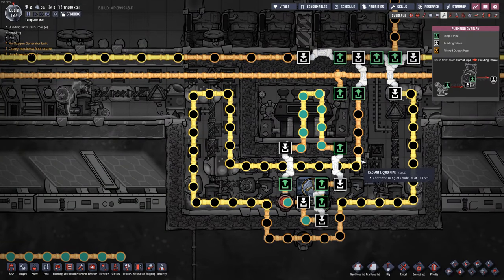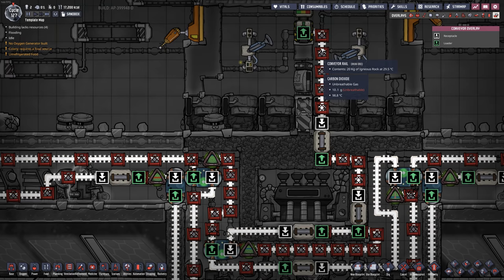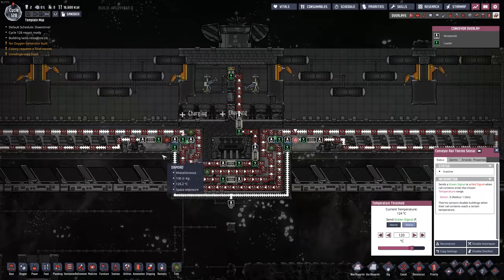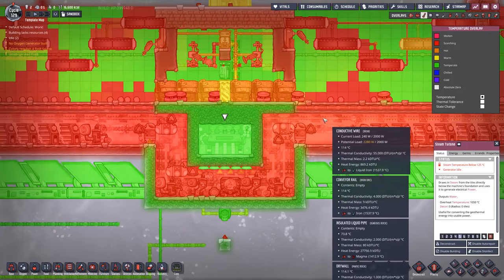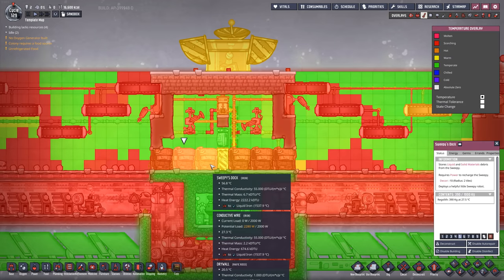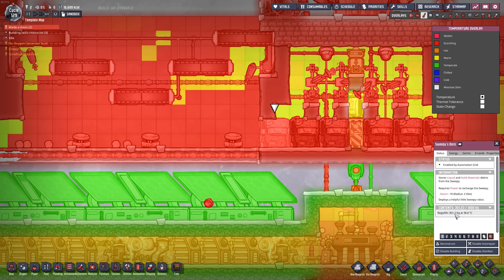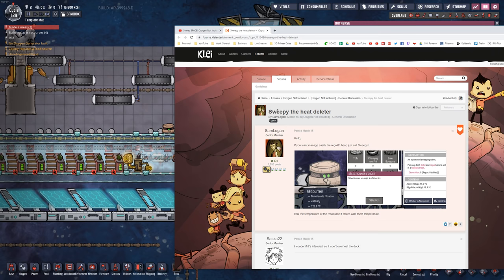The sweepy docks are cold, and therefore it's cooling down the regolith. Let's see what happens when we bring back some material. The regolith is coming back cool — it's coming back at 33 degrees Celsius. How did this end up at 36 degrees Celsius? That doesn't make any sense at all. The regolith is cold. Sweepy — the heat deleter.